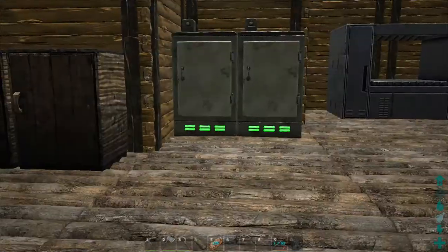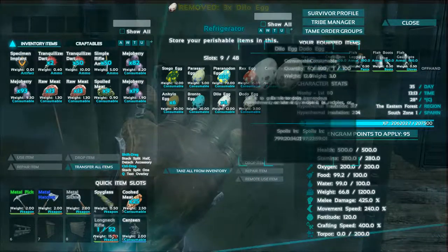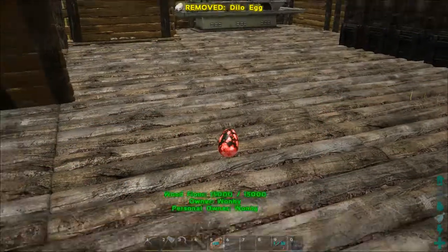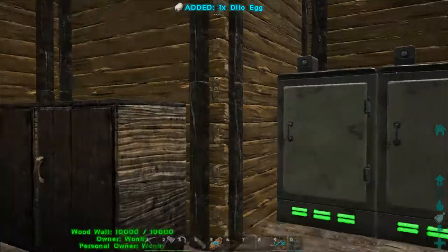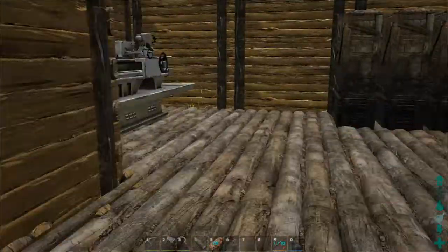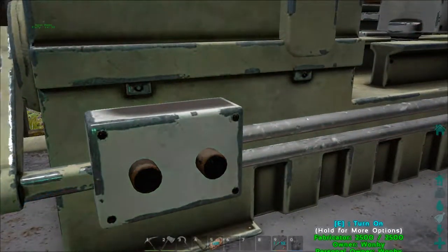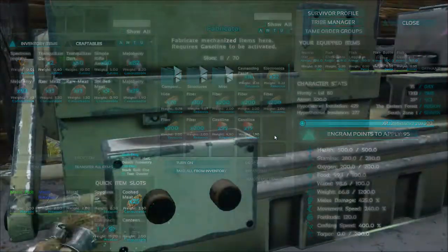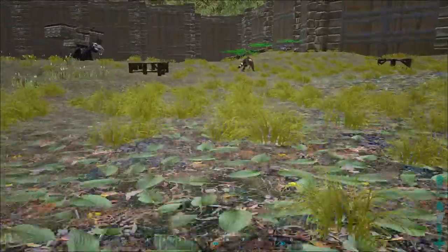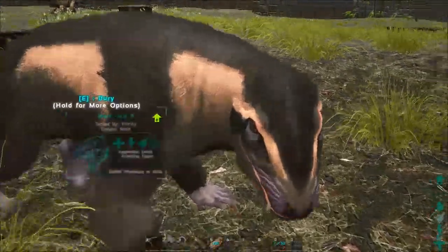We've got one Dillo working the job. If I was to drop this — see where it's white, red and green. I think it used to be the right colour when you put it in the fridge, but anyway. Alright, so that was an unnecessary tame, but Barry the berry badger is a thing!